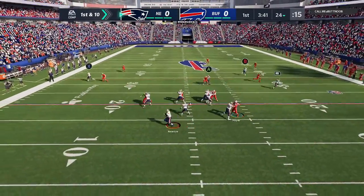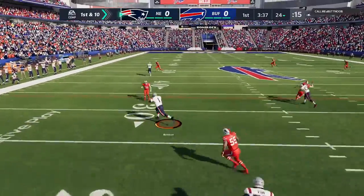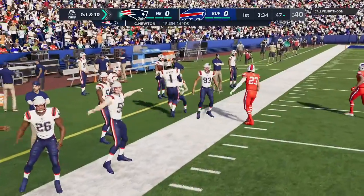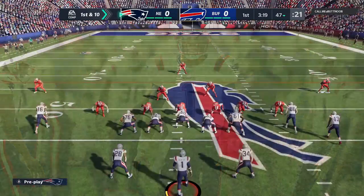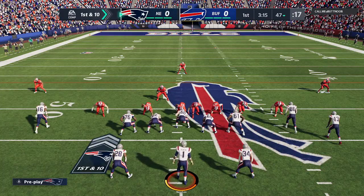A shotgun snap for Newton, forced out to his left, now he'll pull it down and he'll be out of bounds, but able to get it up past the 45. Turns out to be a great idea to tuck that one — good for 24 yards. Back-to-back good plays.